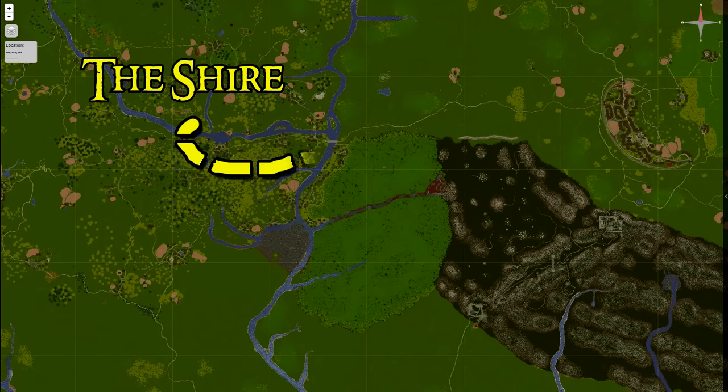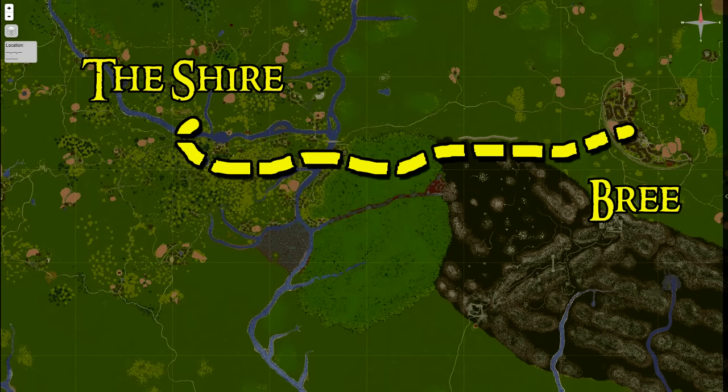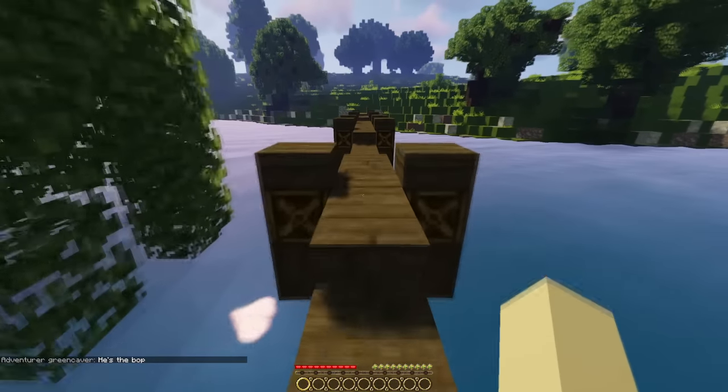When I left Bag End, I knew the first main stop would be the Prancing Pony in Bree. It's a little bit of a walk, but honestly, not bad at all considering what I knew would be coming later.